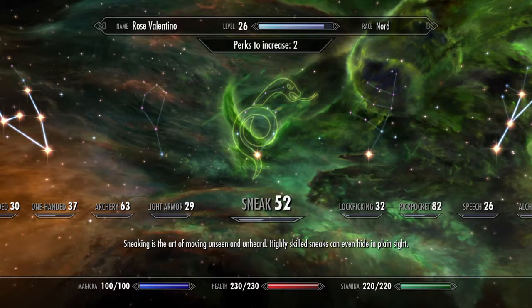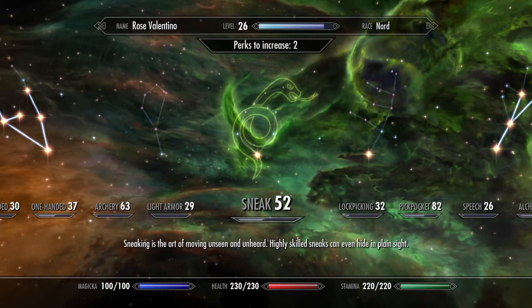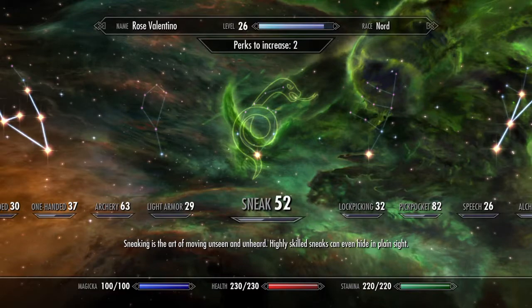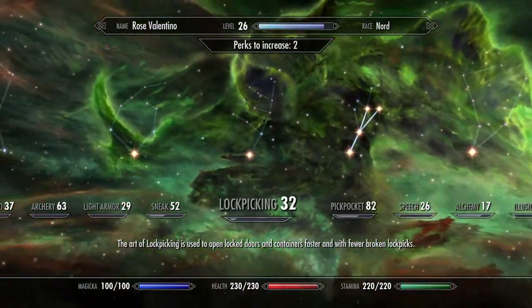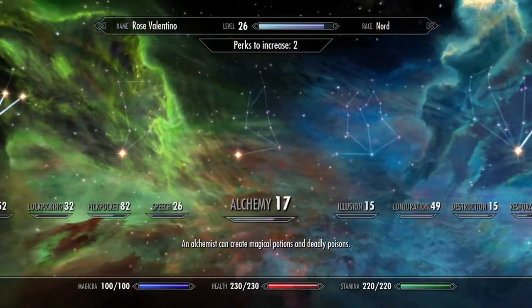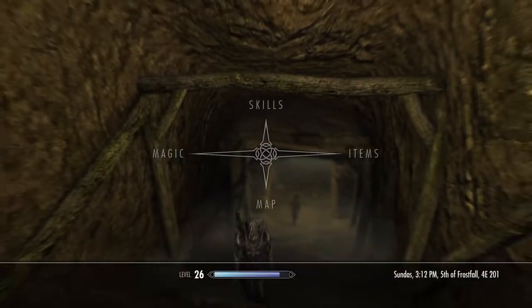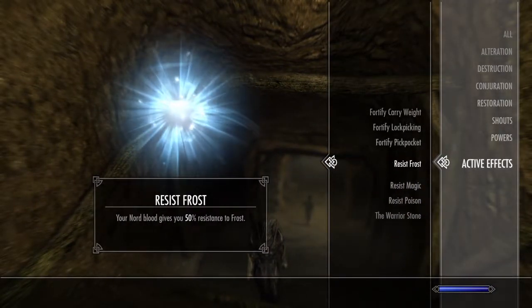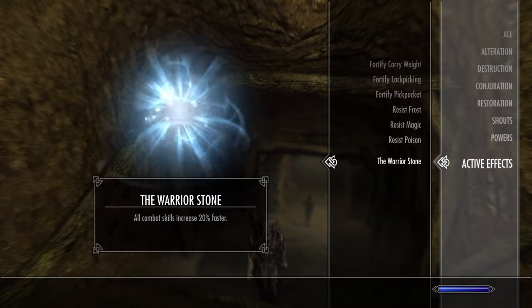It could be fast if you have the Thief Stone. If you activated the Thief Stone back at Riverwood when you first came from Helgen, it will increase any skill under the green sneak section about 25% faster. But for me, I don't have that equipped - I have the Warrior Stone instead.